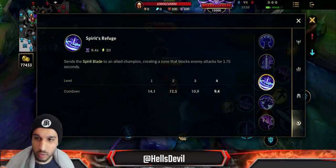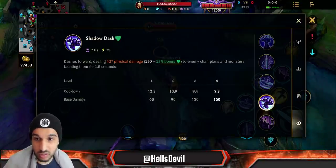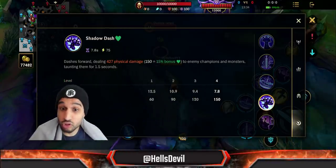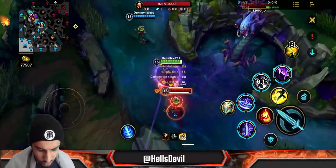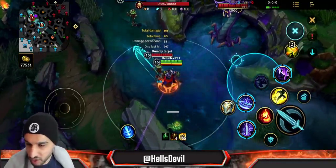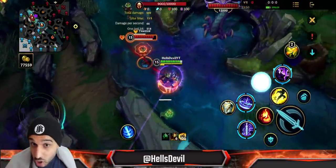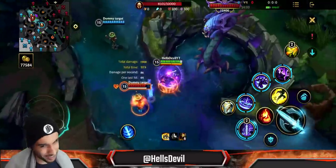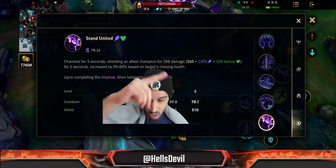Upgrading the second ability reduces its cooldown, but it's the last ability you prioritize upgrading. The third ability is my favorite — it dashes forward dealing physical damage scaling with bonus health to enemy champions and monsters, and taunts them for 1.5 seconds. If you hit multiple enemies — say five — you taunt all of them. It also reduces your passive cooldown and is very easy to land.